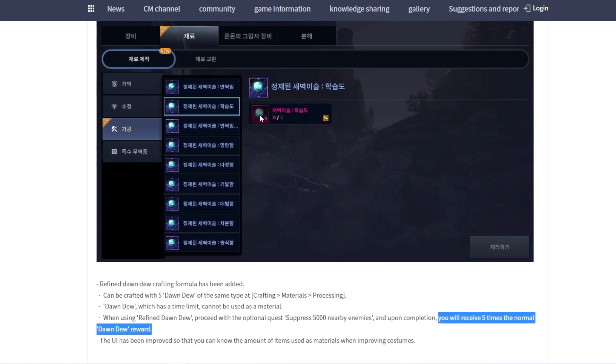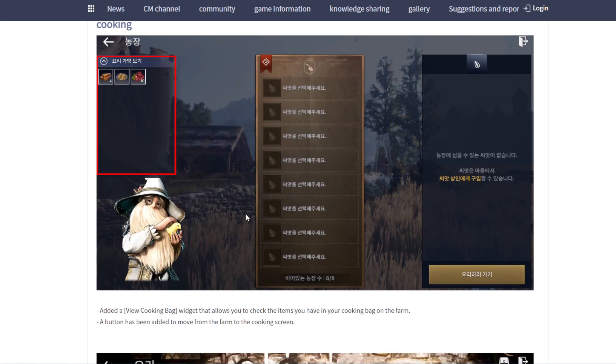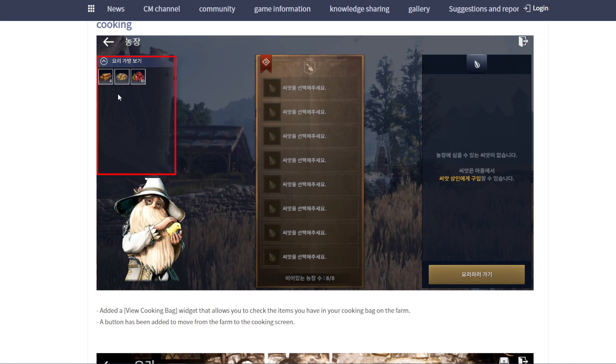Because you need to use 5 of this material. For the cooking system, they added a cooking bag — it's good. For players who don't know what materials they have, it's got much better. If they add it, then we can blend with the seed that we want.